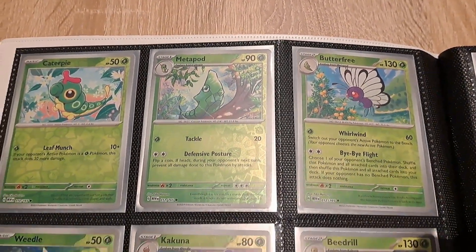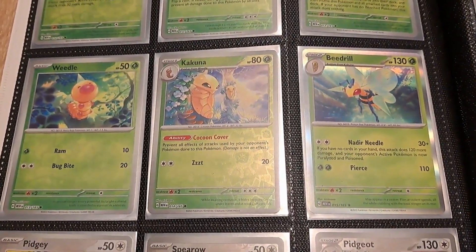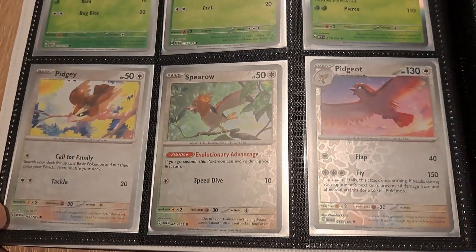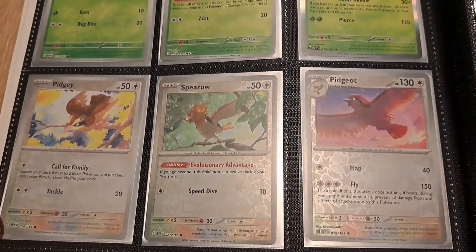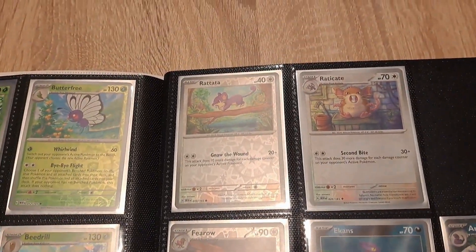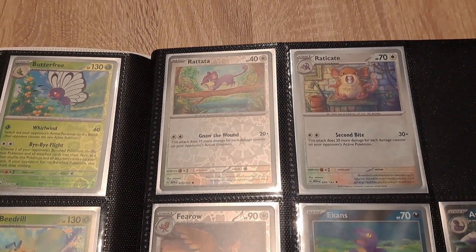Second page is complete, as you can see. I'll try not to get the shadow of the phone on this. We have Kakuna, Beedrill, Pidgey, Spearow, and Pidgeot. Most of them are reverse, I think about half, and half are holos.